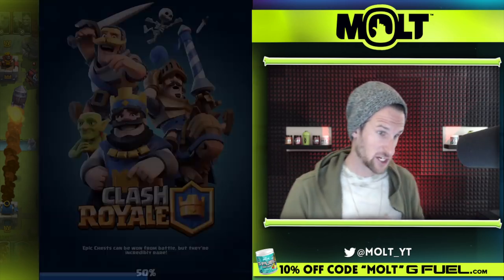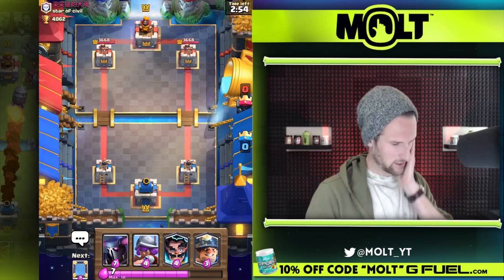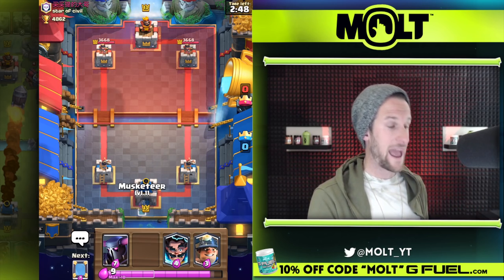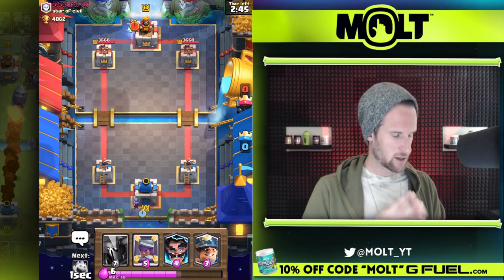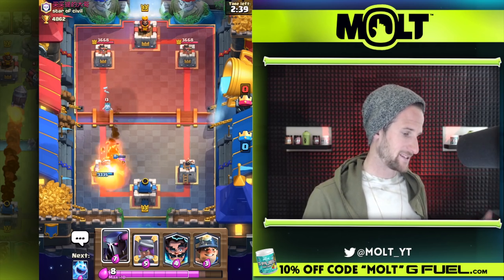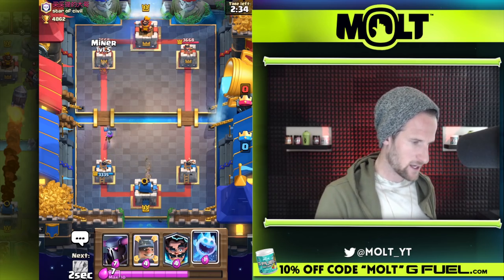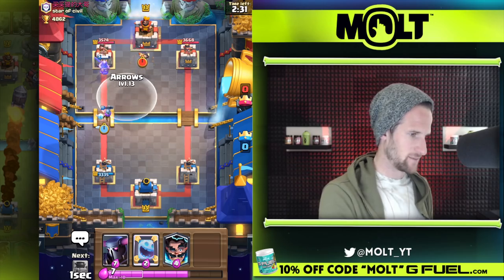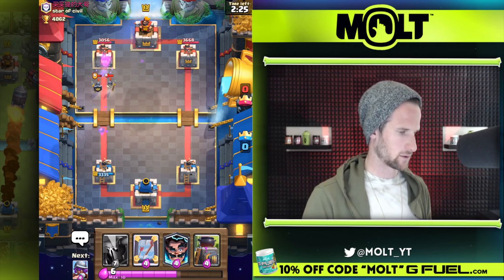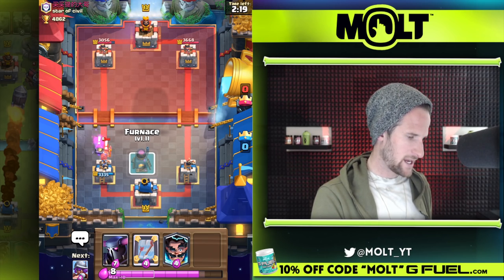Let's jump into another match. I think this is one of our first level 13 opponents we're playing as we use this deck. Electro wizard still working strong for us — I haven't used the electro wizard that much so I'm excited to be learning about it. We've got our Pekka ready here, not too sure what he's gonna bring at us. Ice spirit goes down — let's send this over here and see if we can get some damage done. I'll arrow this too.